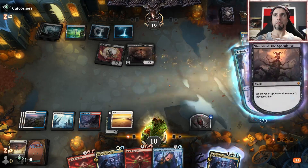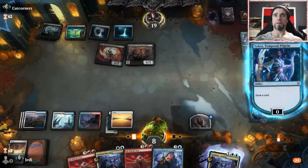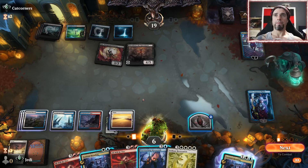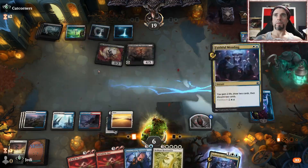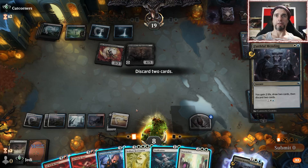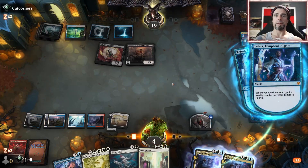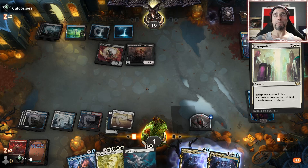That's a problem. We're going to draw again because we need removal. That is not going to do it. If we go here we won't have enough — I think we have to go here. We take one and go to four. Let's see if we have a board wipe — excellent! Time to pitch these two. Trigger, trigger, trigger, take two. Depopulate — and hopefully this resolves. I think it will, they shouldn't have the mana to counter.